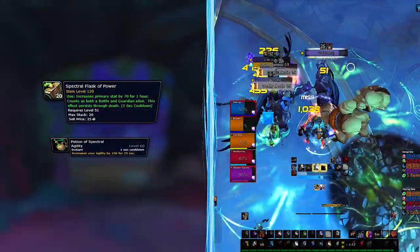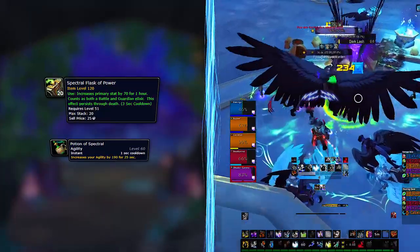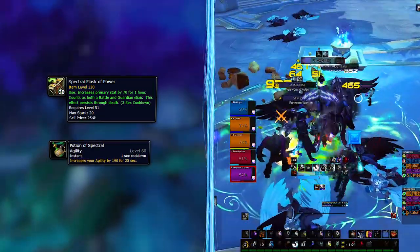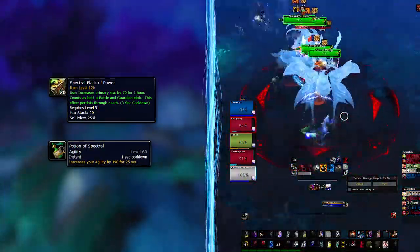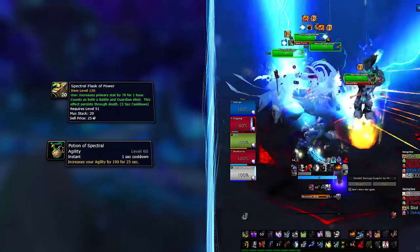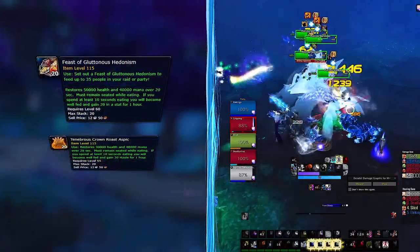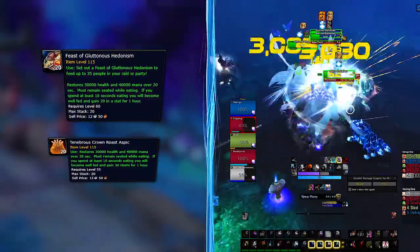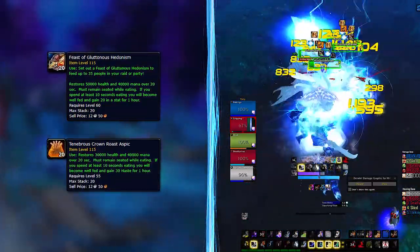Following stat priority, Agility is King, so the Potion of Spectral Agility will be your main choice, with the Flask of Power as your flask — the same for all classes now since it gives main stat depending on your spec. You don't need to worry about oils because weapon imbues will override them. Enhancement does not need more damage. For food, the ideal is Feast of Gluttonous Hedonism since Agility is still King, but the Tenebrous Crown Roast Aspic will probably be what you use most of the time.